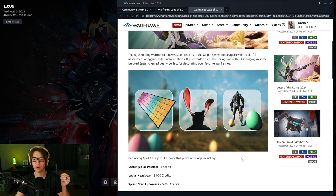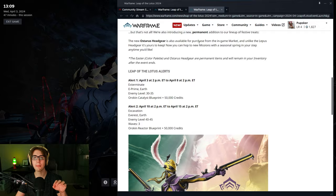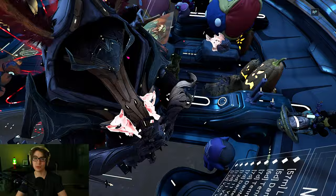These are all items that are temporary. I think maybe the Easter color palette stays forever, but the headgear and the ephemera are temporary. There is a permanent addition though — the Ostrus headgear. That is the item you see right here, the ears on my Dante. Good to know.